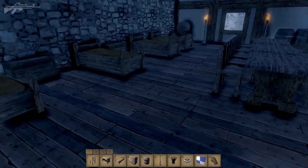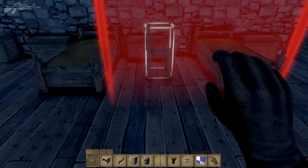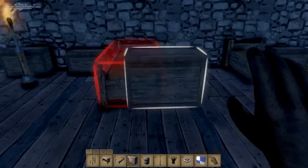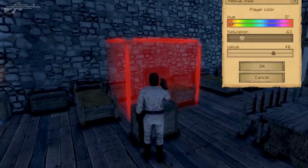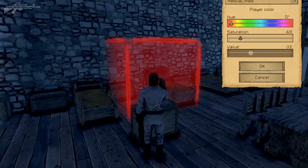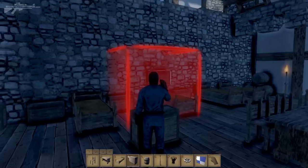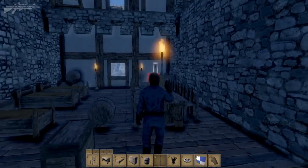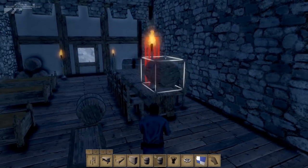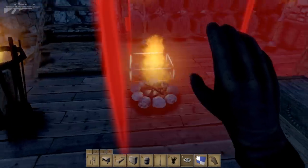One of the final things to show you is some of the static objects that will play an important part in survival at a later stage. We've got chairs, desks, beds, little cabinets — pressing T on the cabinets lets you change the color of your character, changing the look it has. We've also got barrels, light torches with flames that you can turn on and off by aiming at the top and pressing T, fire pits, and all sorts of variations of fiery tools.